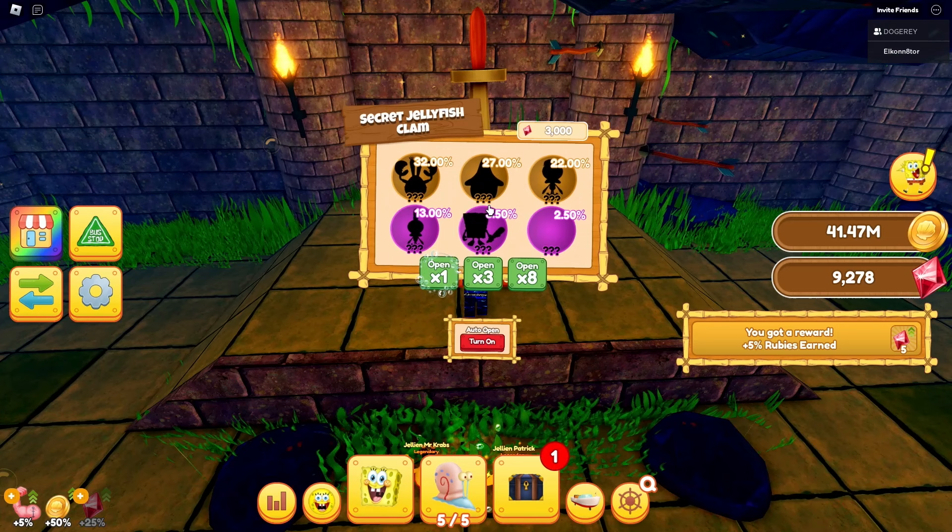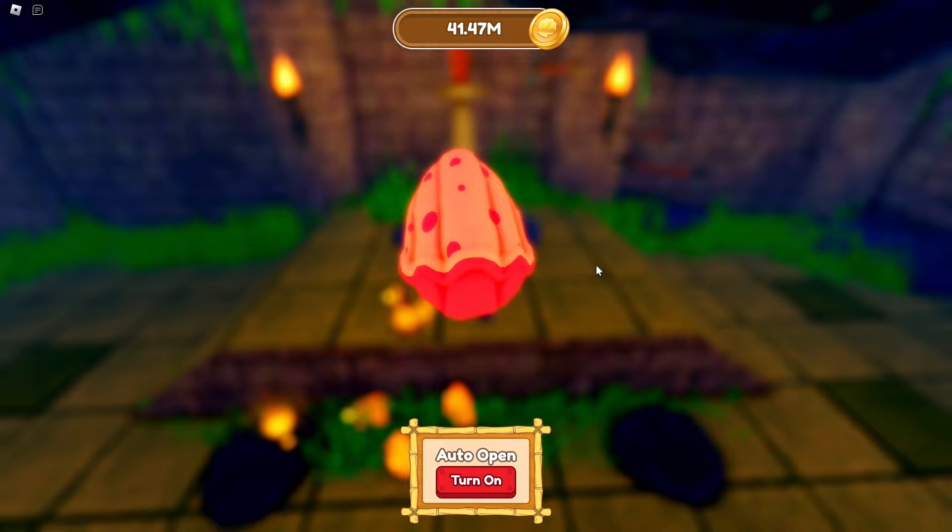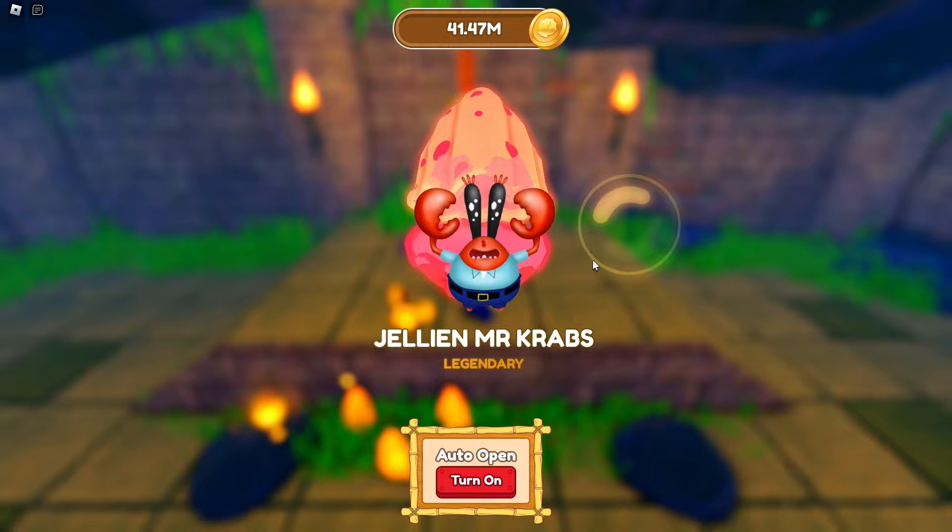The egg costs 3,000 gems and you can open it. Let's go ahead and open a couple and see what we get. We got Mr. Crabs right off the start! Let's open up two more since we have 9,000 gems — we've got another Mr. Crabs.